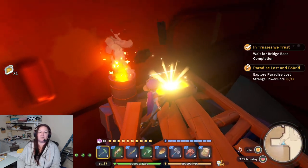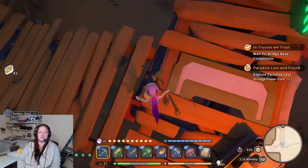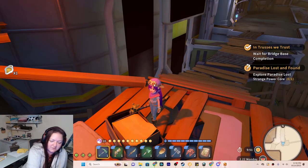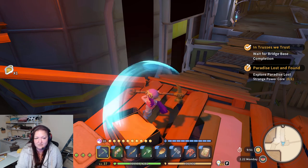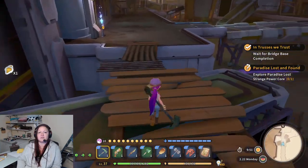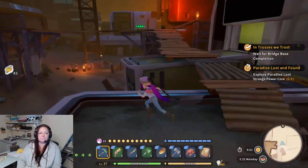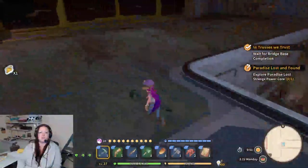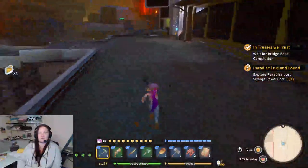I'm always afraid I'm gonna fall when I do that. Nice — rubber shells. Junk pile. Okay, so we're gonna turn that back off because we don't need to be able to jump that high. We got the key card — let's see. We just came from that direction, so the only way past this point is over here.